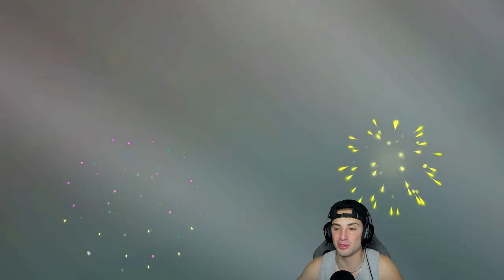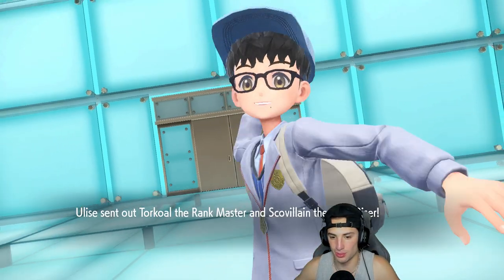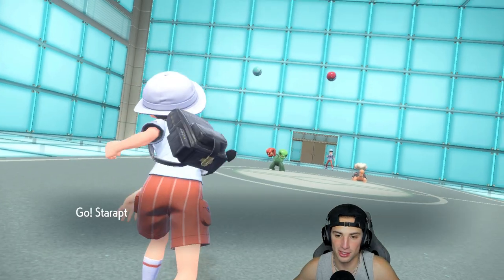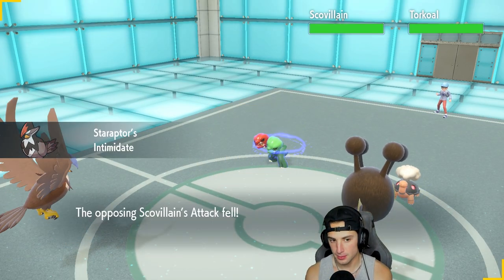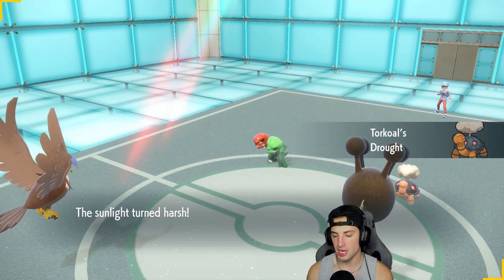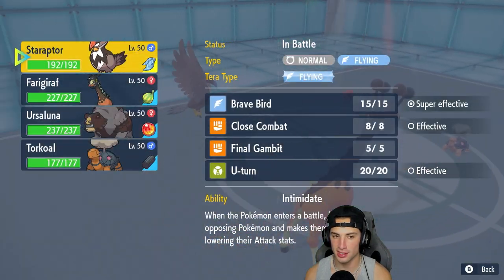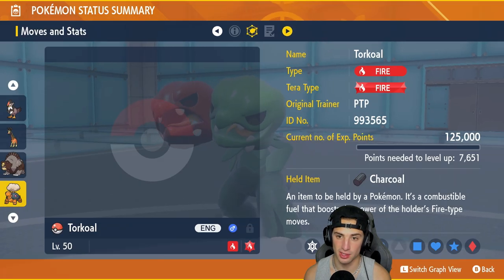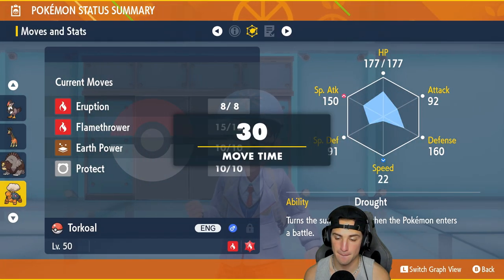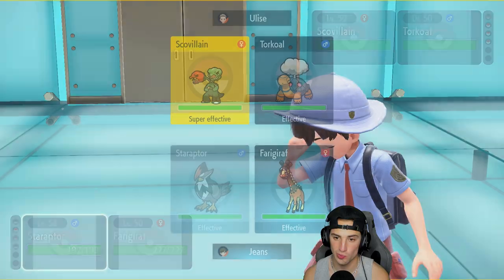Feeling it today - every time I use Trick Room teams I just dominate. I feel like they're easier to play and harder to stop, because once you get off Trick Room and a lot of teams don't have counter Trick Room, you're just thriving. Torkoal comes out alongside Skullvillain. Intimidate is going to pop. Might not even pop Trick Room to be honest. Does Star Raptor have more HP than their Torkoal? It does - I'm going to Final Gambit the Torkoal.